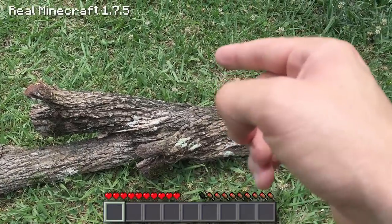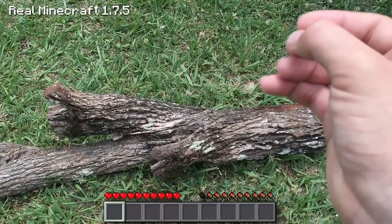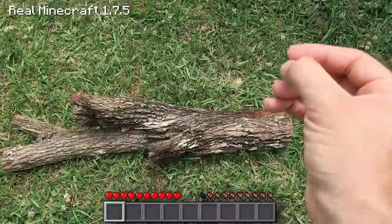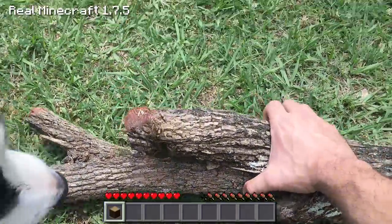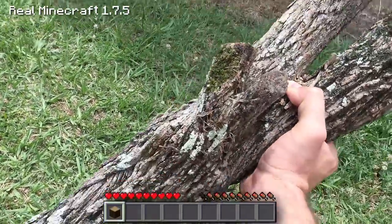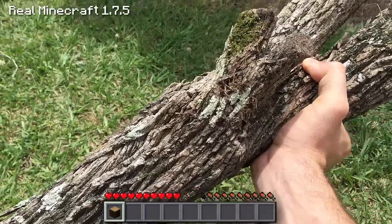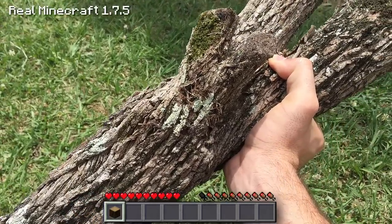Now, basically to make a workbench you need to turn this piece of raw wood into wooden planks, and basically how to do that is to pick it up and use my personal inventory and my personal workbench to turn this into four wooden planks, which I'll do right now.